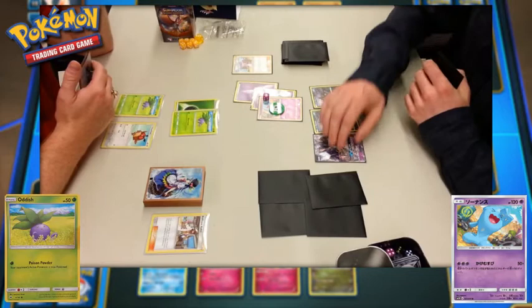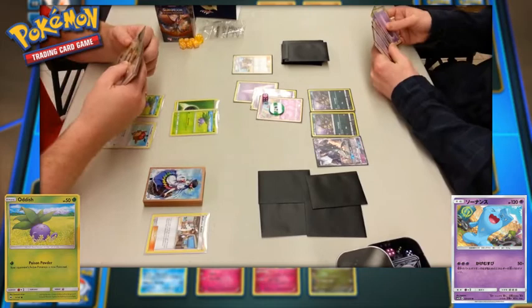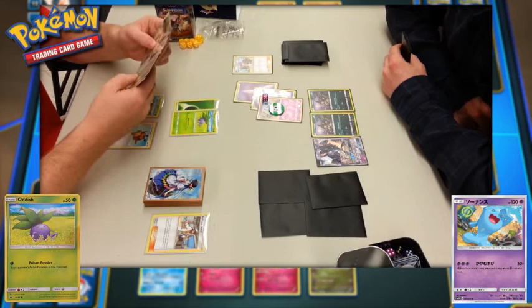Player two draws their card, drops another Alolan Rattata to the bench, and plays a Psychic Energy for the Wobbuffet, which already had one. It needs three Psychic to use its attack, however, so they have to pass their turn back to player one, who draws their card. We can see a pretty fancy-looking full art card in player one's hand — we'll see that in a bit, but it doesn't get played just yet.